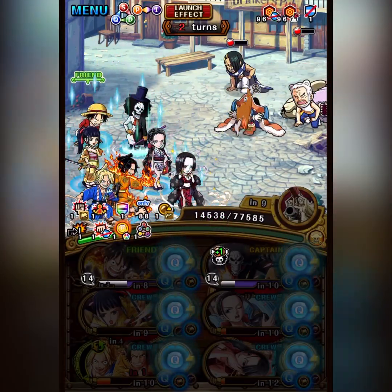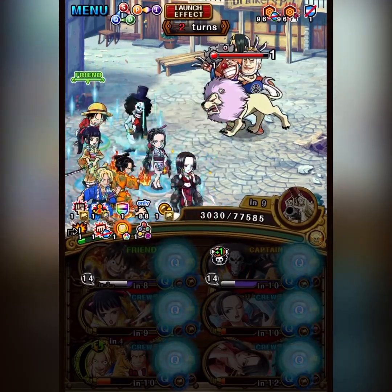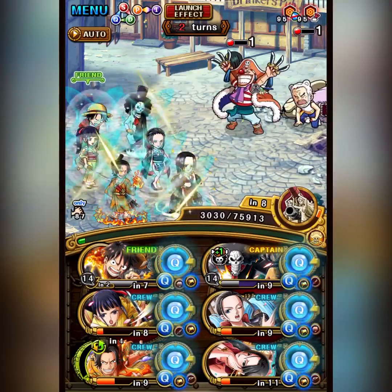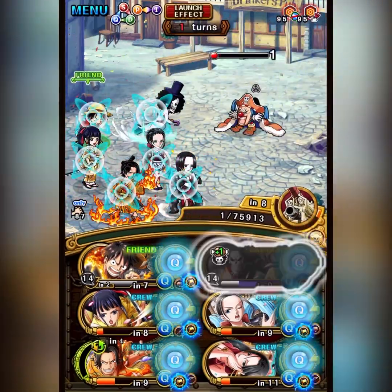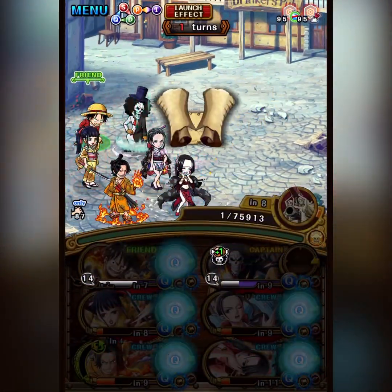This is when we get the resilience proc from Brook — this is the captain ability one incoming. This lets us take the death hit from Buggy. This is how you're intended to beat this. And then you can just one-tap, kill Buggy, beat it in 10 Away. Very happy I was able to do this.